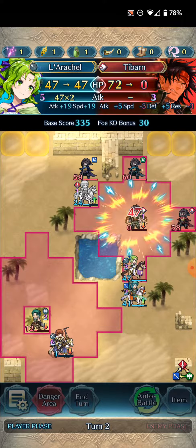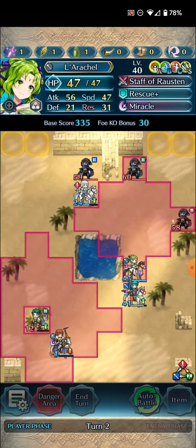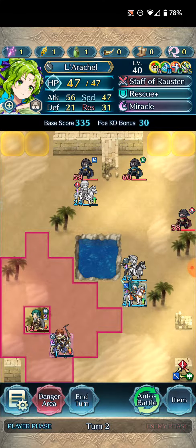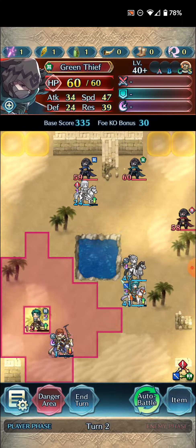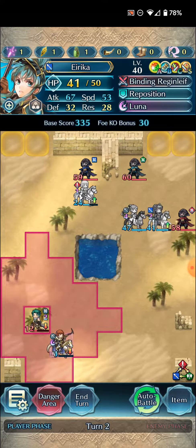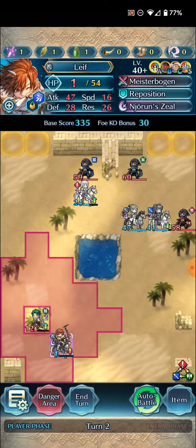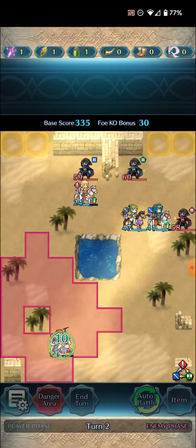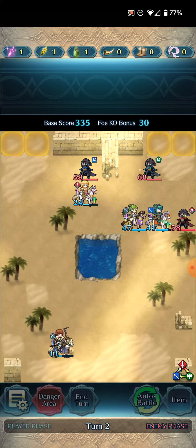Now pick up the kill on Larachelle. At this point she's already in range to attack either thief for the upcoming turn, but we'll just reposition with Brave Erika. And for the heck of it, we'll end turn so that Legendary Leaf can advantage kill Soap. It doesn't matter what we do there.